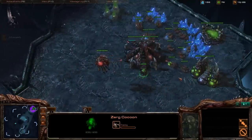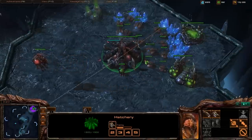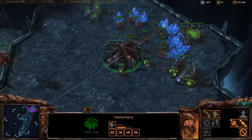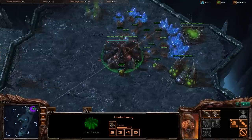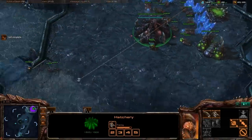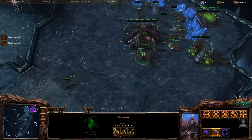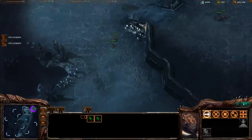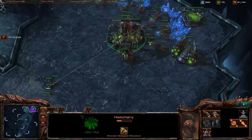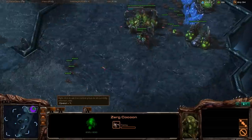What you want to do with this overlord, if you haven't already seen a bunker rush, is position it over your natural expansion. I'd strongly recommend that in any case, instead of maneuvering your first overlord to your opponent's natural. Bunker rushes and cannon rushes can start very early, so it's nice to have that vision over your natural expansion. As soon as my first queen popped, I started another queen.